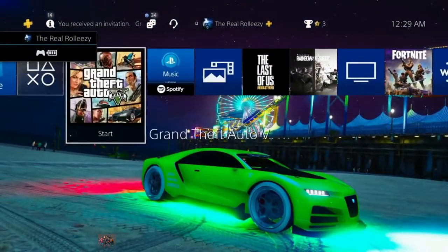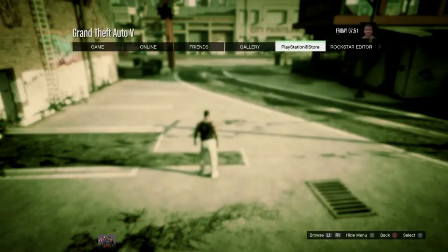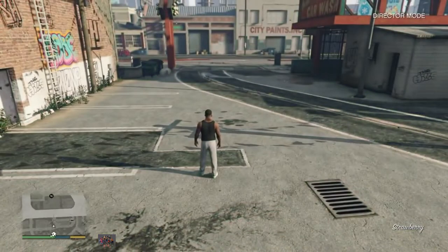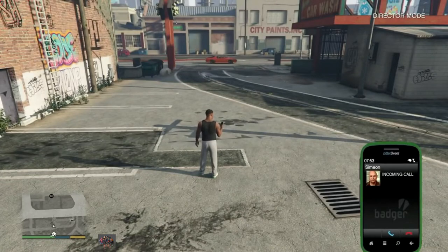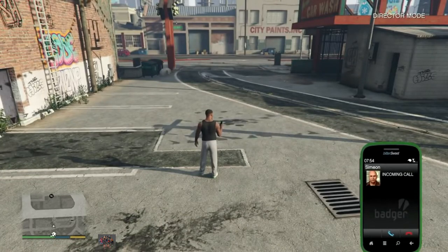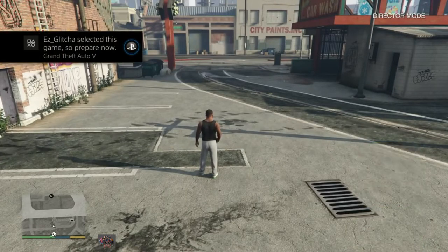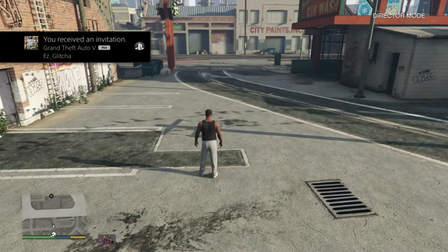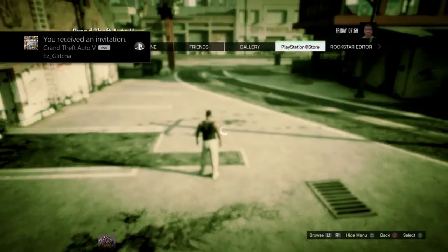Now what you want to go ahead and do is, if your friend has left that job, have them get back into that job. You need your friend again for this part. So right now we are in story mode with DM kind of glitched. I'm going to go ahead and have my friend do the same thing as before — get into that job and into the setting screen, go to the party and send me an invite just like earlier in the video. Those are the invites I'm getting right now from my friend.